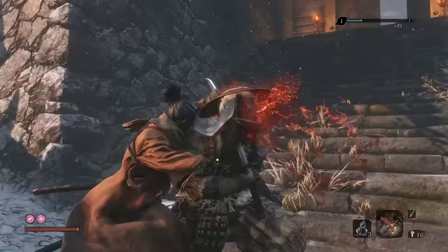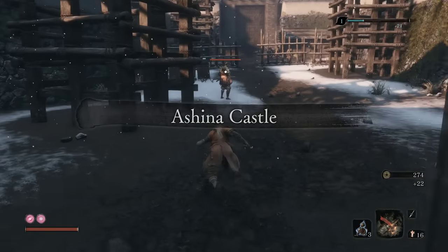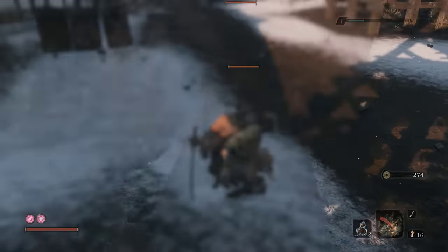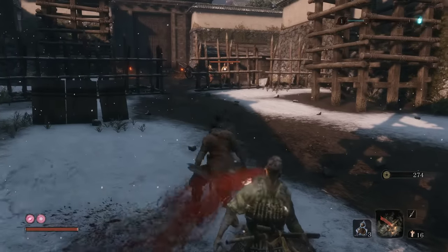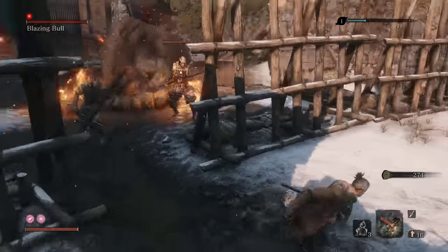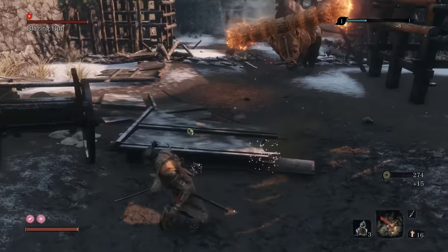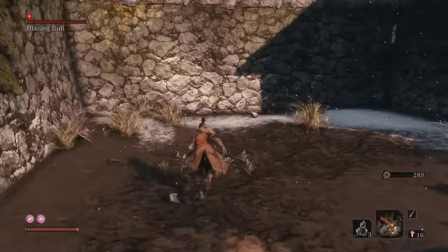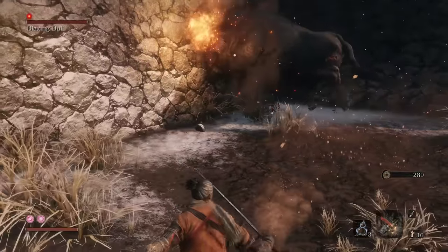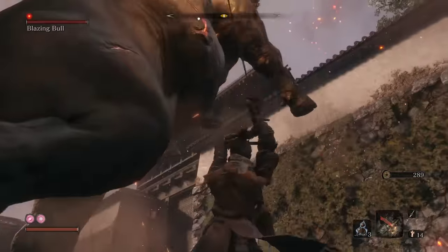It's a nice easy run to the boss so you don't have to worry about losing anything. Want to take this guy out quickly. There's the bull — looks like the bull already killed him for us. So we are going to pull the bull over into this little corner — this is the bullpen. Firecracker his ass.